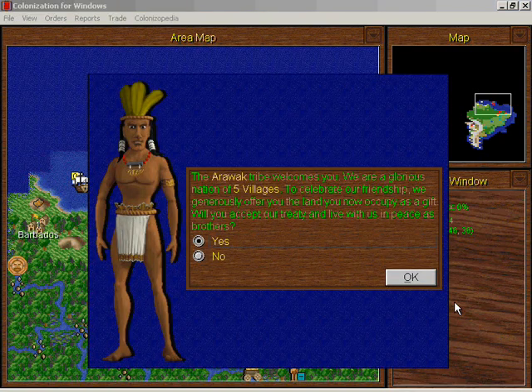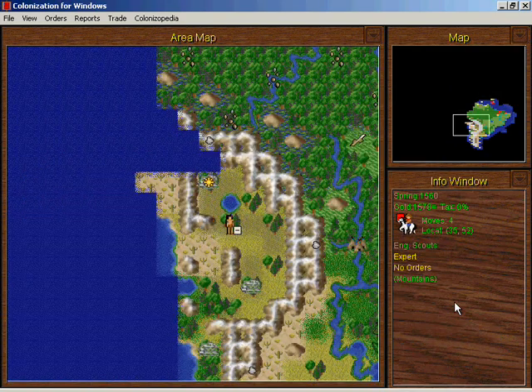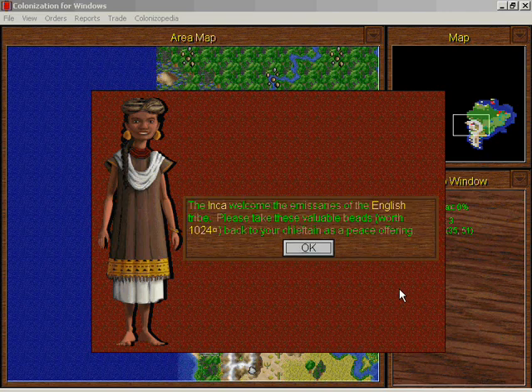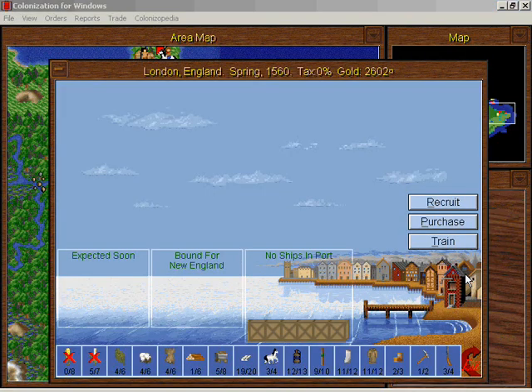We'll contact these Indians — it's the Arawak. We've reached the Inca capital; they train silver miners. Apparently all these people do is mine silver, and they want tobacco, tools, and trade goods, which is a pretty typical assortment. Wow, they gave us a thousand gold! That's just how rich the Inca are — as a casual gift they give you a thousand gold. I should trade with them but I need a really good road to get all the way over there. Now I have 2600 gold.